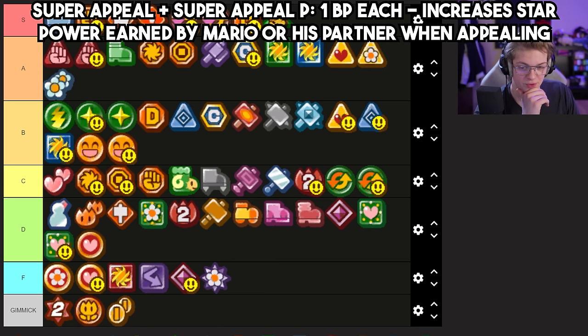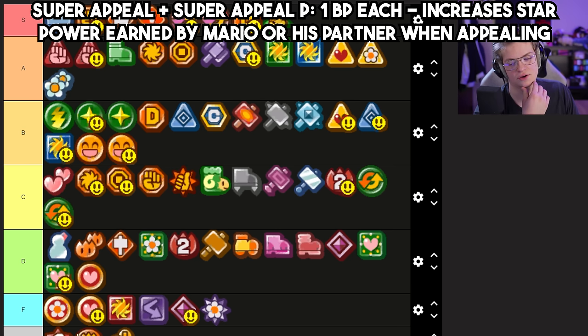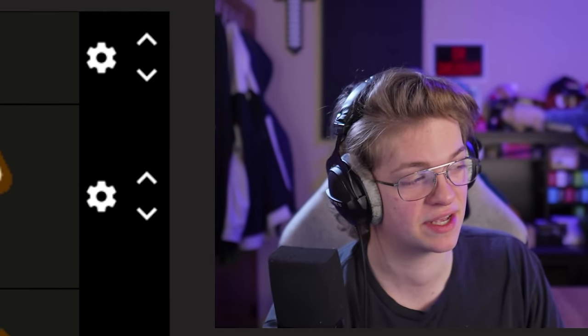Super Appeal and Super Appeal P are honestly not bad, but not great. I hold them in very similar esteem — if anything, a partner appealing is less of a waste of a turn than Mario appealing, so the partner one goes above.